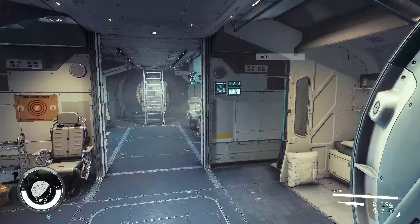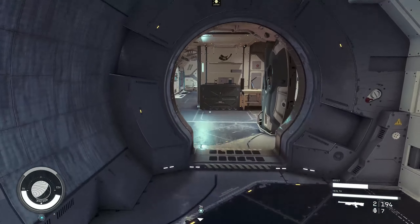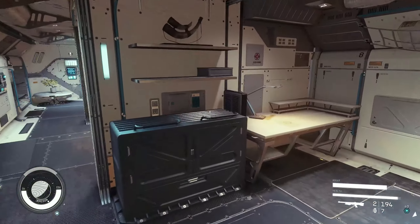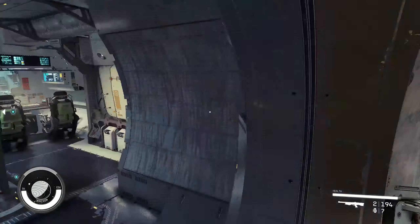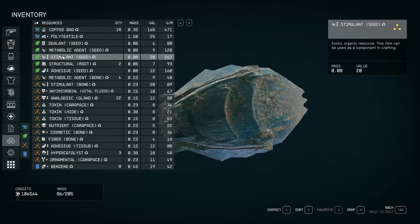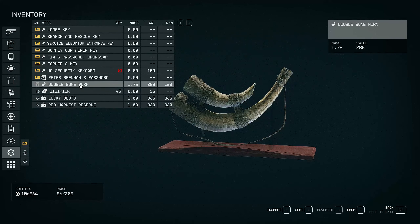Hello guys, today I'm gonna show you how to put your decorations in your living quarters. I'm in my spaceship, for example, and I want to put this double horn on my desk over there.